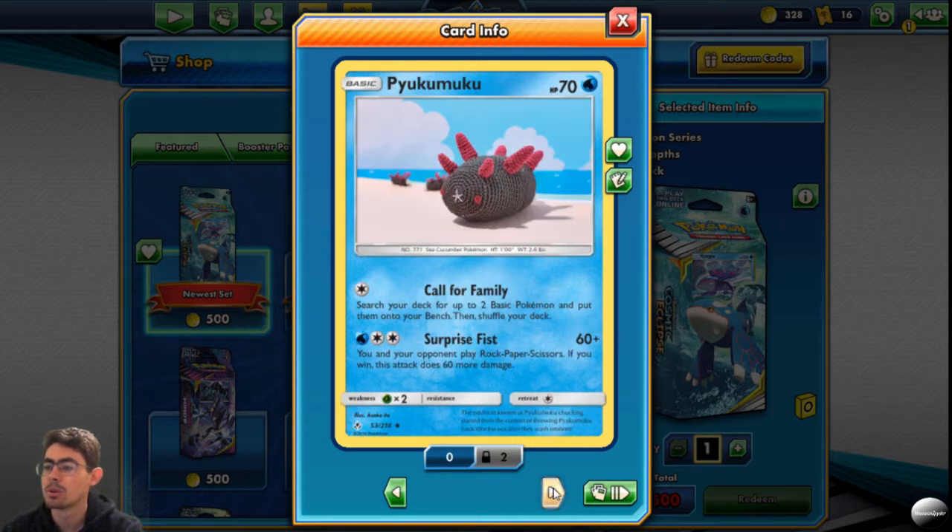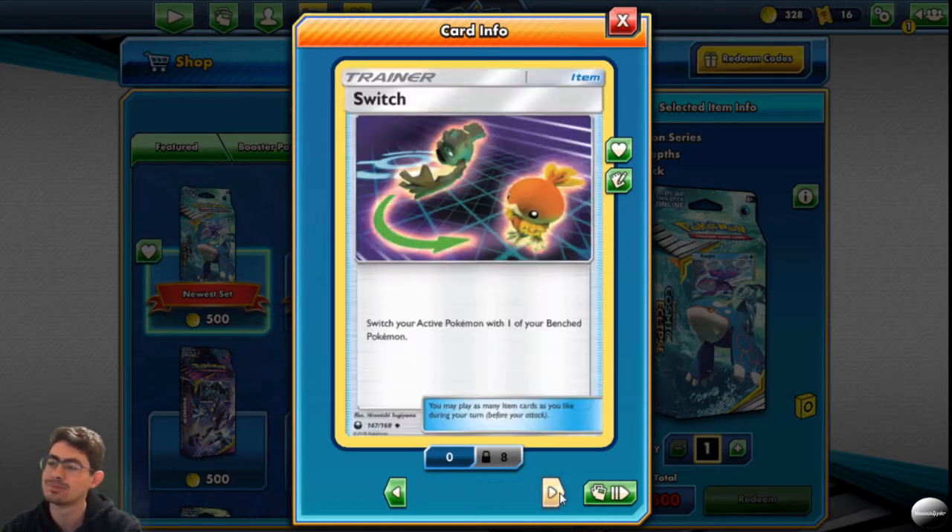Pokemon's Call for Family — search your deck for a basic Pokemon and put it on your bench. Perfect setup as your first active Pokemon. Surprise Fist: you and your opponent play rock, paper, scissors; if you win, this attack does 60 more damage. I don't like those types of mechanics — I know it's fun, but I'm not a fan.